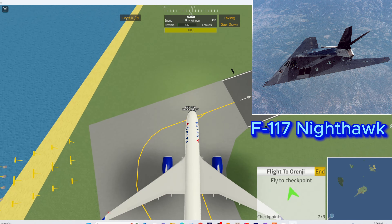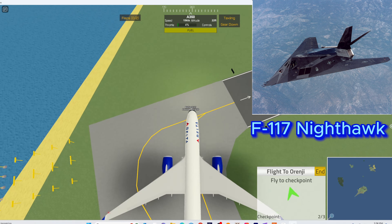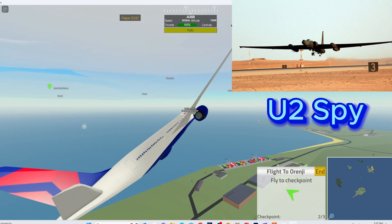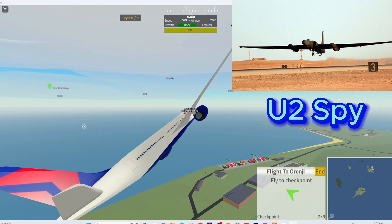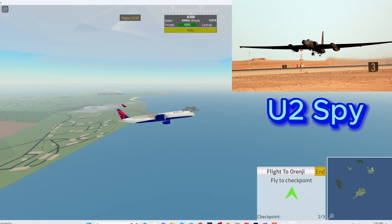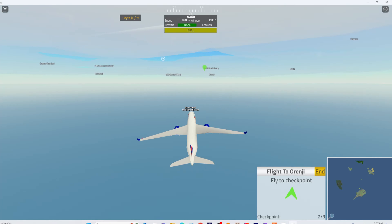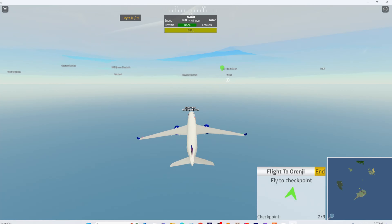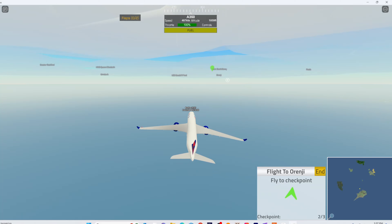The Boeing 717 was created when Boeing bought McDonnell Douglas. The 717 is a beautiful medium airliner, and the plane that closely resembles it is the McDonnell Douglas MD-80. It would be one of the only planes in the game where the engines are mounted in the back.